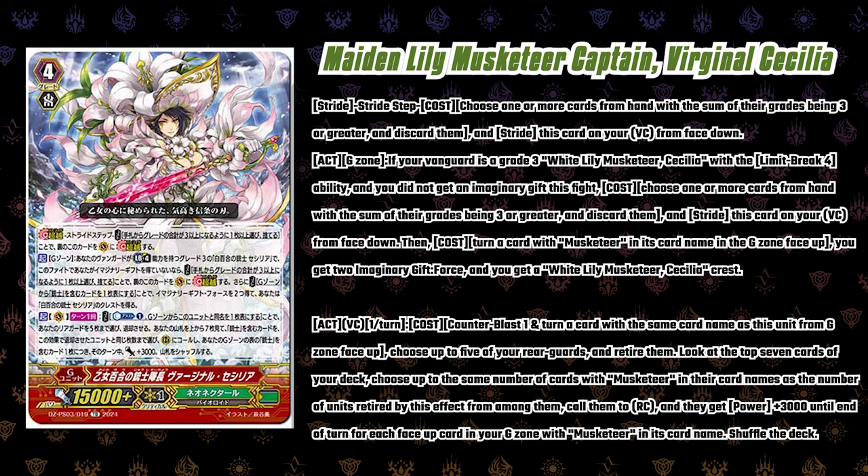Finishing off the rest of this ability — act once per turn, Cannon Blast 1, turn a card with the same name as this unit in your G zone face up. Choose up to five of your rear guards and retire them. Look at the top seven cards of your deck. Choose up to the same number of cards with Musketeer in their card name as the number of units retired by this effect from among them. Call them to rear and they get 3K until end of turn for each face-up card in your G zone with Musketeer in its card name.